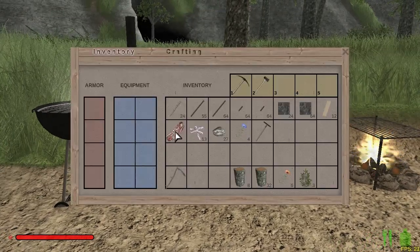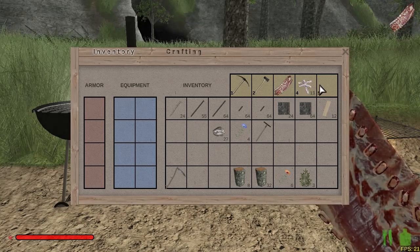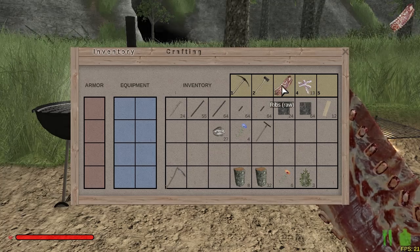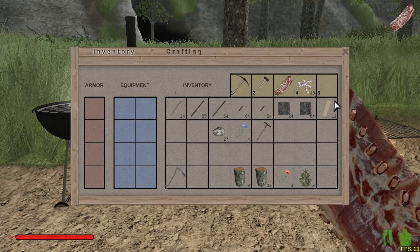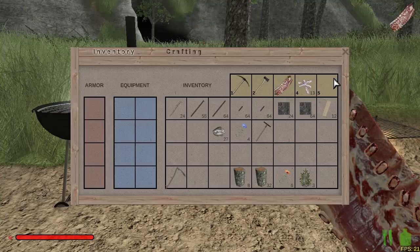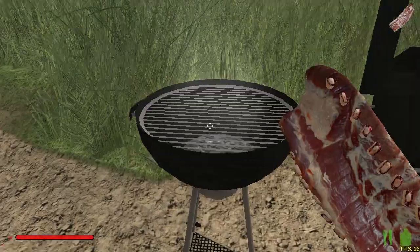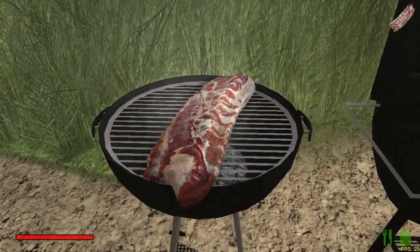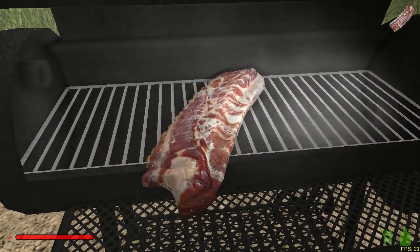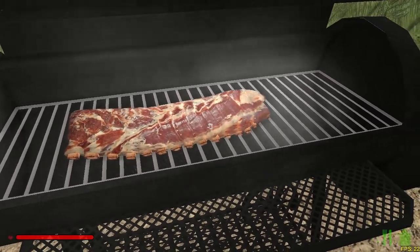Right now all I have is some ribs and some bacon — I don't have any beef steak. Anyways, the bacon takes 180 seconds, the ribs take 550 seconds, and the steak takes 250 seconds to cook. And to burn, once they're cooked, it takes half the time to burn them. Now we can place food. Walk up to any cooking thing and it'll automatically be placed on the grill. You can right-click to place it on the grill. We'll put the ribs on here — you can use the arrow keys to rotate it to your liking. We'll place it there, and now that's cooking.